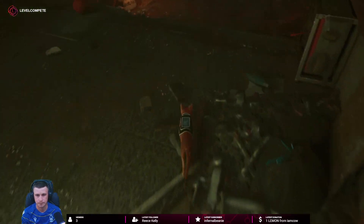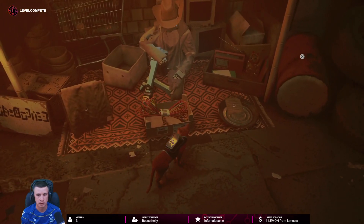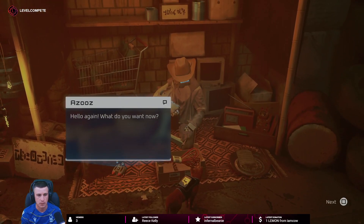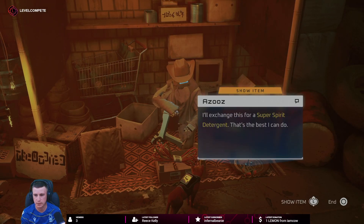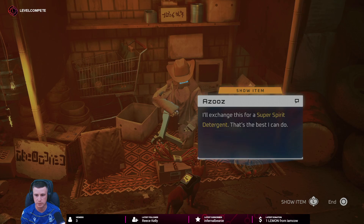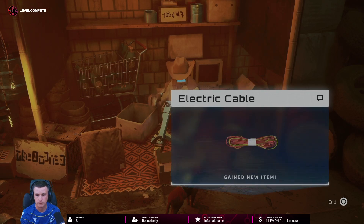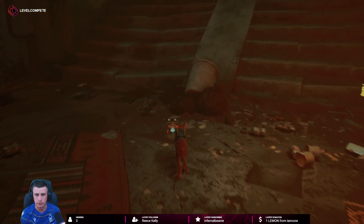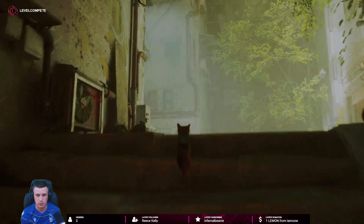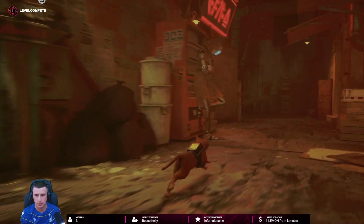This way - electric cable, here it is. Hello again, what do you want now? Electric cable, the best on the market. I'll exchange this for a super spirit detergent - that's the best I can do. I have that. Here you go. Got some cable! Now we've got the cable, let's run back to grandma and she can give us something.